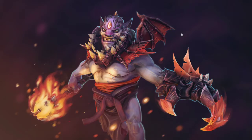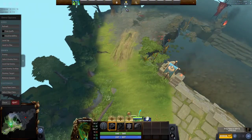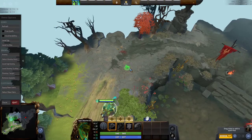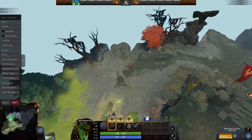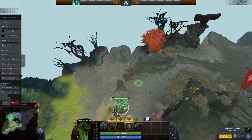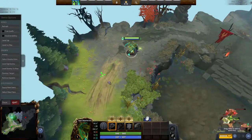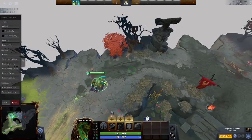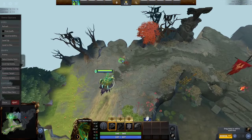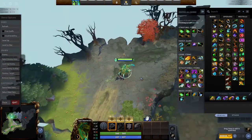Heroes Necro is bad against are heroes with high burst who kill you really quickly — like Lina, Storm with very fast movement speed, and Anti-Mage, obviously, because Anti-Mage counters any intel hero. Also, Ghost Shroud amps up magic damage, so spells like Death Pulse are basically useless against heroes like Lina or Lion. Let's go through the general skill build of Necro.